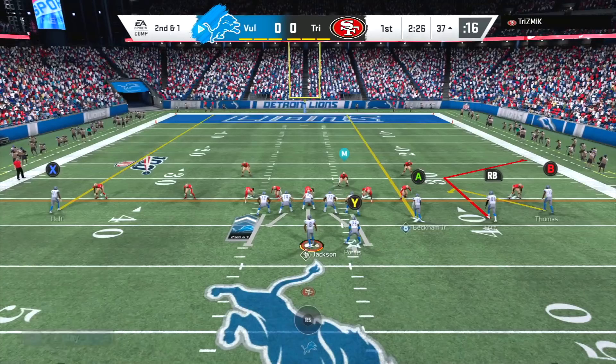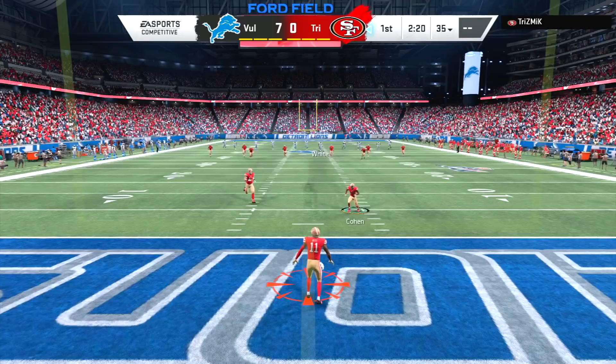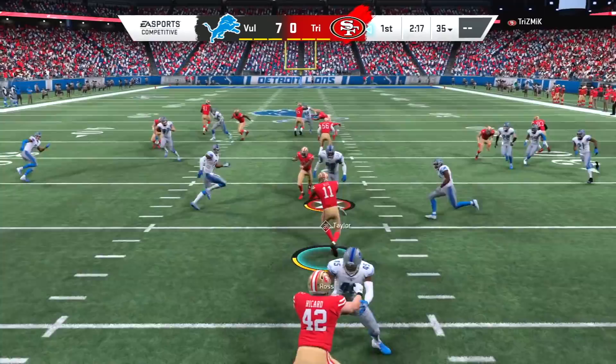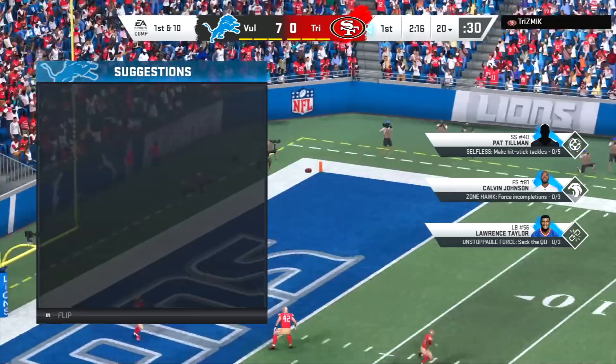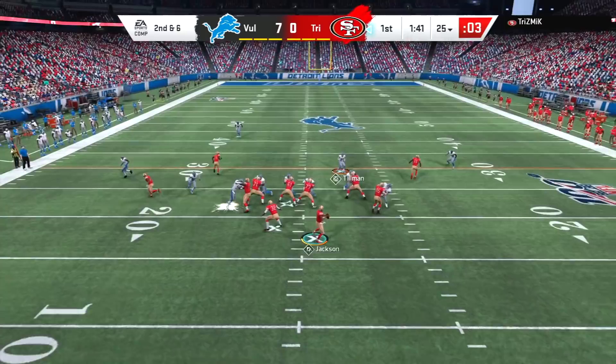Odell Beckham Jr. is going to get all the way to the 45-yard line. We're in Lions jerseys for this one — we're going to skip a couple of offensive plays until we find Torrey Holt for the touchdown. This game was recorded when I was trying to get Calvin Johnson gameplay for that video. It just so happened that Pat Tillman was making some plays, so I decided to save it for the Tillman video. I told you guys when I did the Calvin video — we're going to do a Pat Tillman gameplay, and here it is.